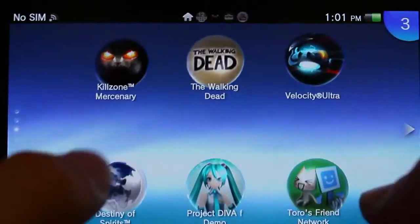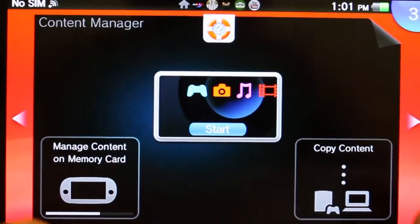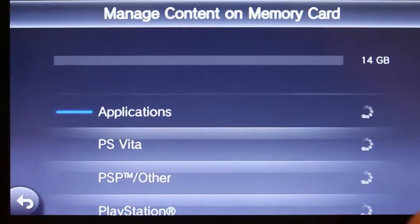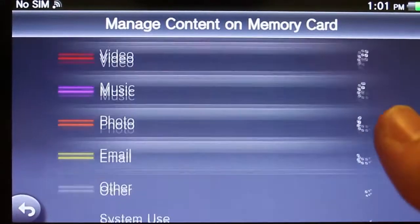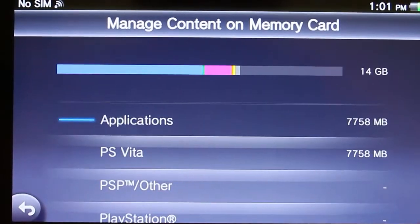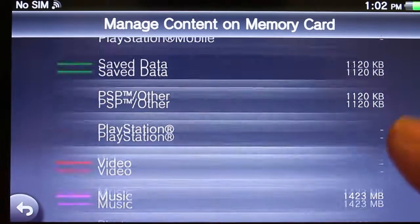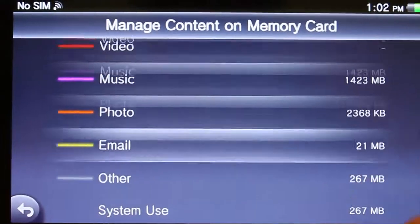The next thing is that the Content Manager now allows you to manage items in your memory card. You can see what kind of percentage your memory card is using for things like applications, music, save data, photos, videos, emails, whatever. For my one, about half of my memory card is games and applications, and then there's about a gig of music in there.